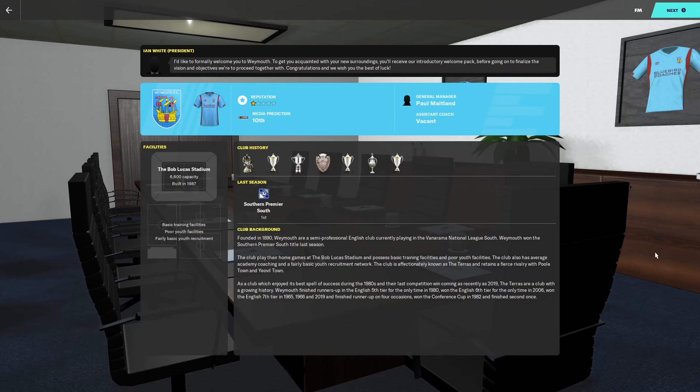Quick look at the club: we play in the Bob Lucas Stadium, 6,600 capacity, built in 1987. We have basic training facilities, poor youth facilities, and fairly basic youth recruitment. We have a one-star reputation and are currently projected 10th by the media.